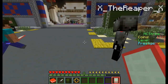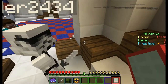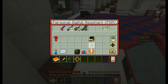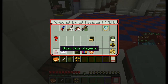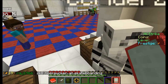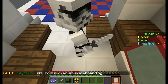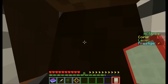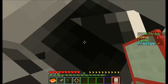It doesn't teleport them somewhere else — it just makes them invisible, and it may or may not disable their chat for what you're seeing. So how do I get them back? Go to your PDA, bottom left corner — it says hide hub players, click on that, then show hub players. Oh shoot — I saw him move! Hey, I found him!